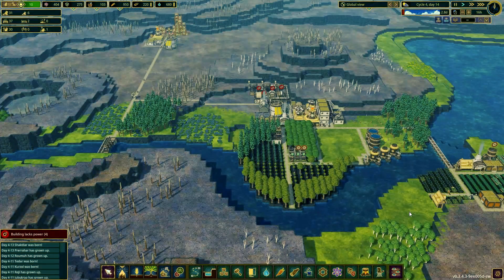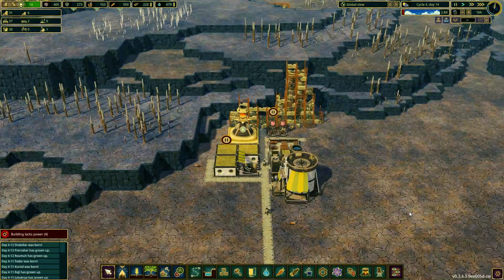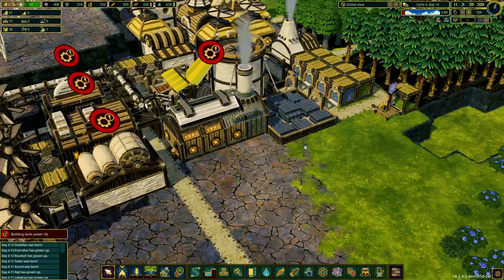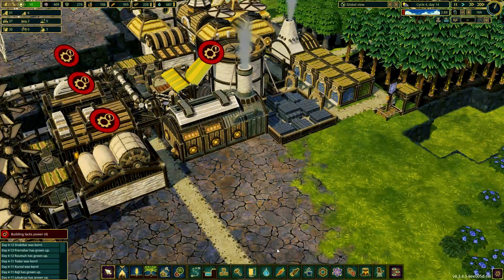Hello everyone, welcome back to the channel. Today we are playing another episode of Timberborn. In the previous episode we built a new district to farm scrap metal and build the smelter to make metal blocks. Then I let the game run for a little while for us to get enough resources to finally unlock and build the explosive factory.